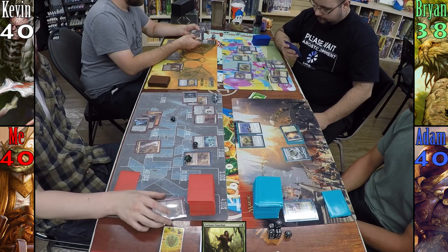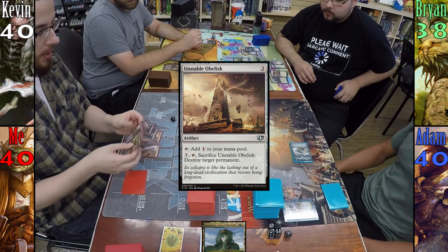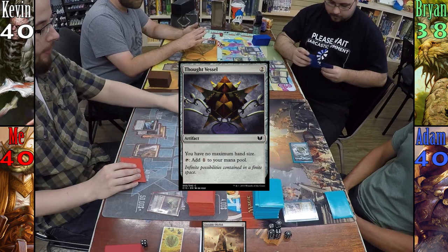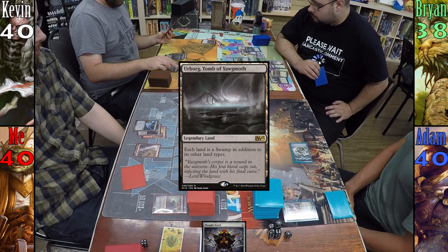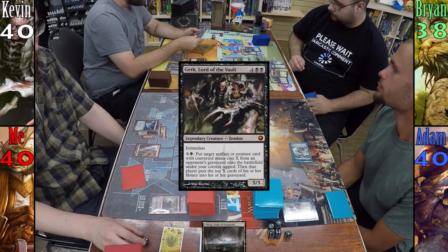Brian passes to Adam. Adam plays Yavimaya Coast for his land, then casts Kerometra, Goddess of the Harvest. For my turn, I use Diretti's minus two, killing Mire Retriever to bring back Unstable Obelisk, and also return Tormod's Crypt to my hand. Paying two mana, I cast Thought Vessel and pass to Kevin. Kevin plays the Urborg he found with Expedition Map, then using the Cabal Coffers and Urborg combo, taps three lands to produce six mana and casts Geth, Lord of the Vault.